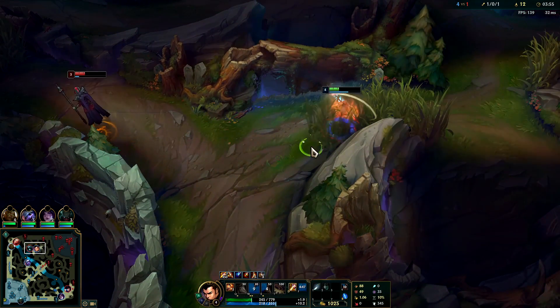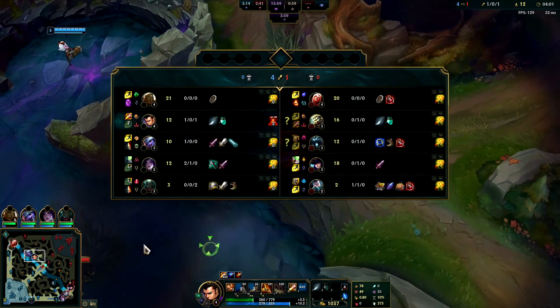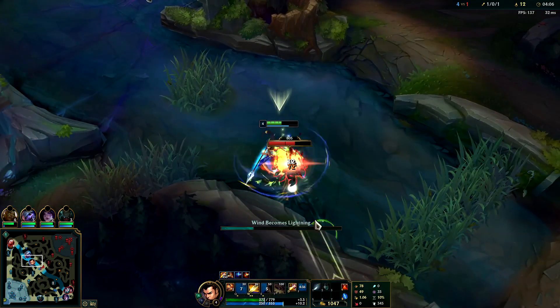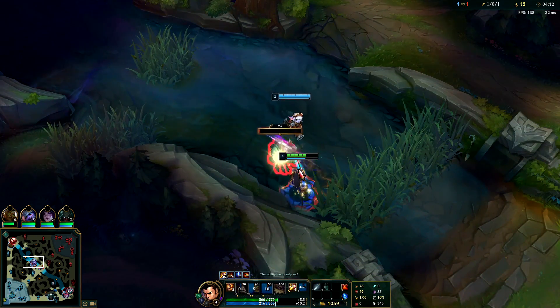Yeah, we just pushed him off his wave — he's done now, he can't get back. Hopefully Tristana just goes mid and shoves. If I would have been Lethal Tempo I would have lost that fight. Against Conqueror Master Yi, we're now in a perfect spot to win.